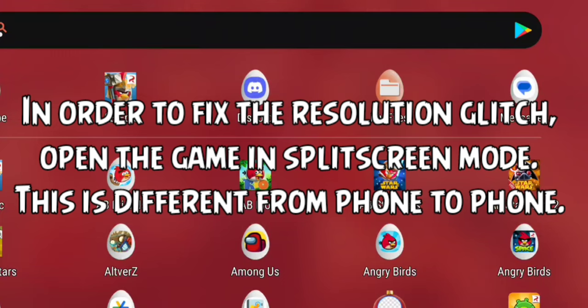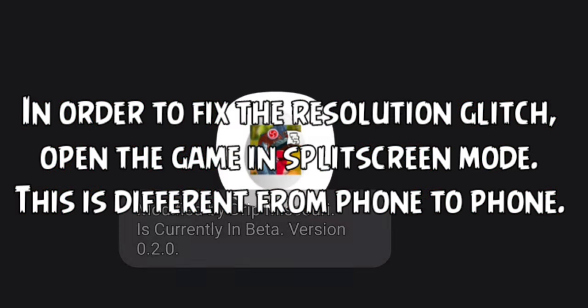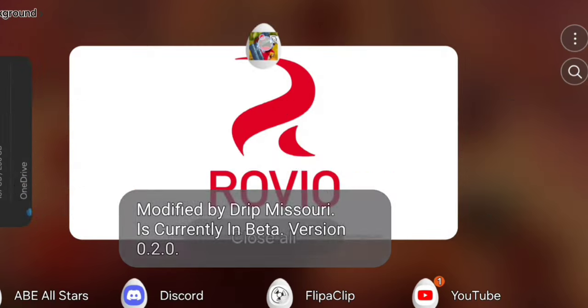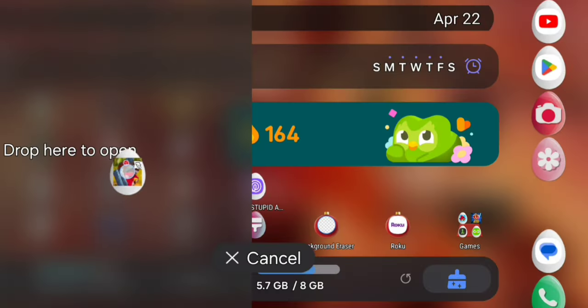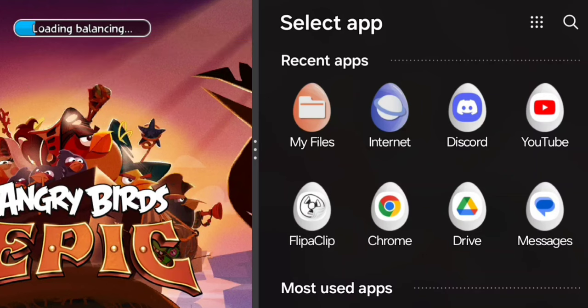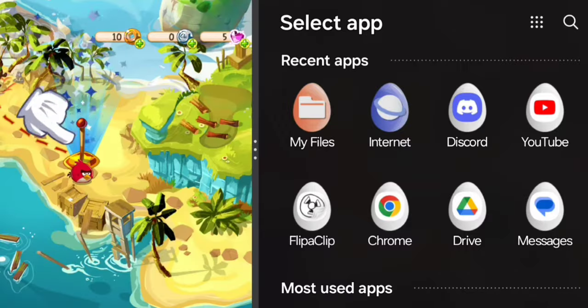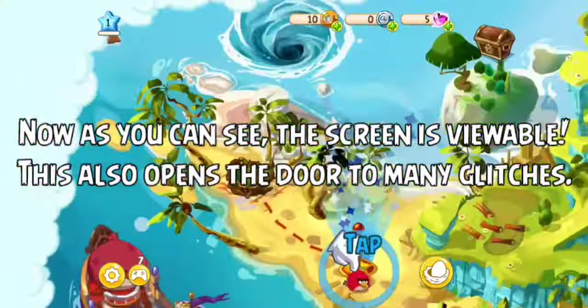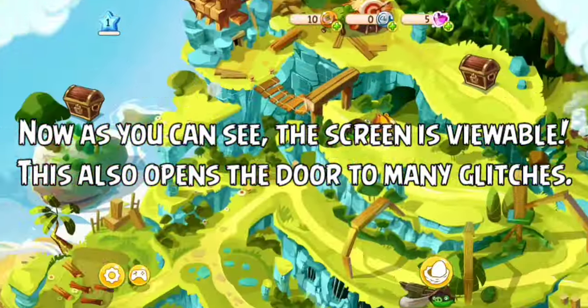In order to fix the resolution glitch, open the game in split-screen mode. This is different from phone to phone. Now, as you can see, the screen is viewable. This also opens the door to many glitches.